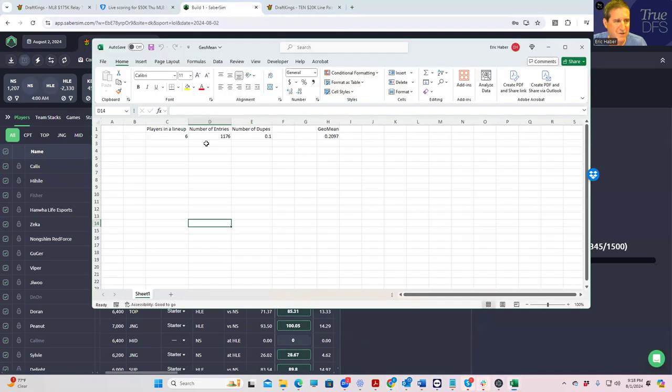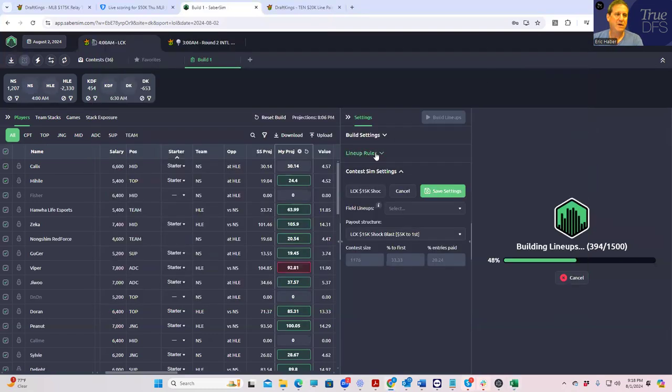For geo mean filtering — which we'll get to a little later — our calculator tells us that if we're going for uniqueness we're going to want a geo mean of ownership of 20.9. We'll remember that as we get to it.